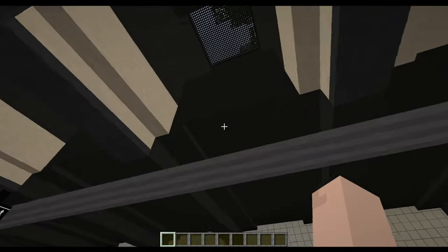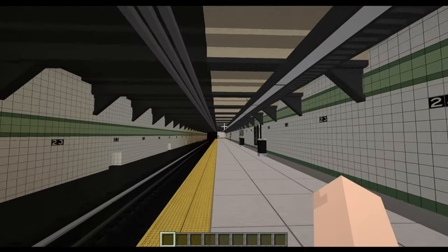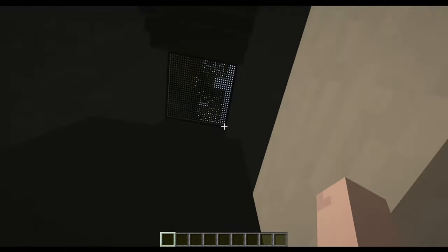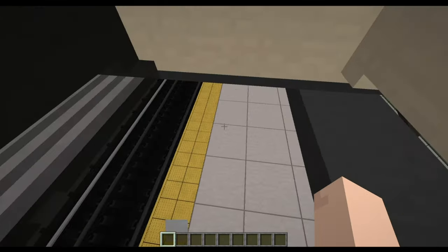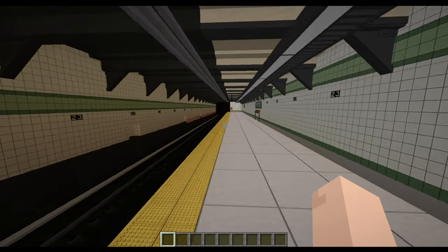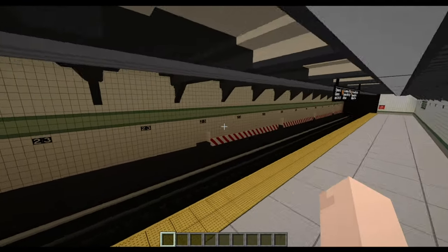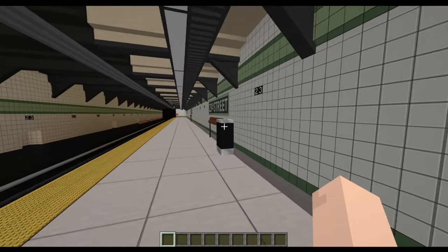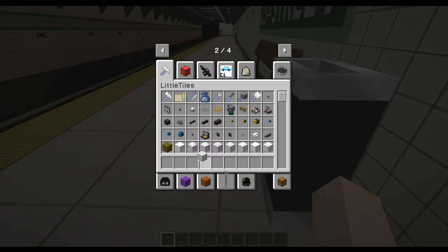My stations are very shallow now — very accurate. The most accurate New York City subway stations in Minecraft, short of grime and dirt. This station is actually quite clean to be fair. We even have the trash cans — I wonder if I could throw things away.